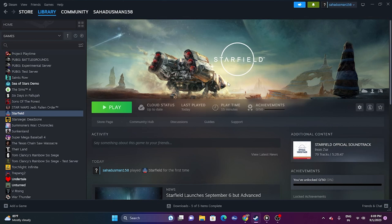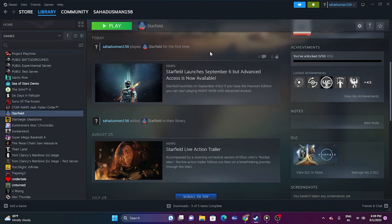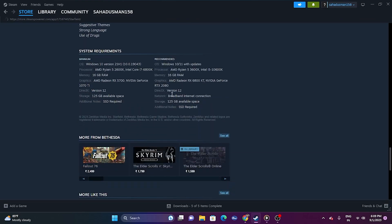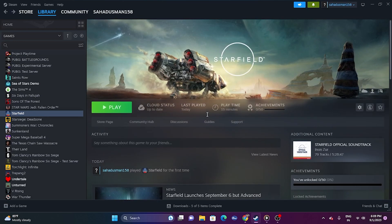The first workaround is to make sure your graphics card is supported to play the game. If you go to the store page and scroll down to the minimum requirements, you'll see it requires Windows 10 21H1, an AMD Ryzen or Intel Core i7 processor, 16 GB RAM, and 125 GB of space. Make sure your graphics card meets these specs, or you'll have trouble running the game.